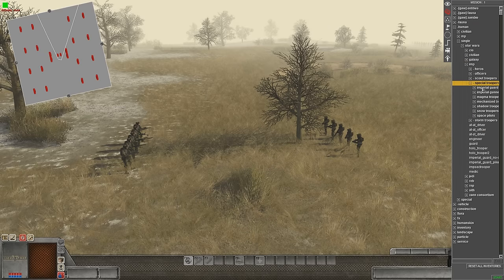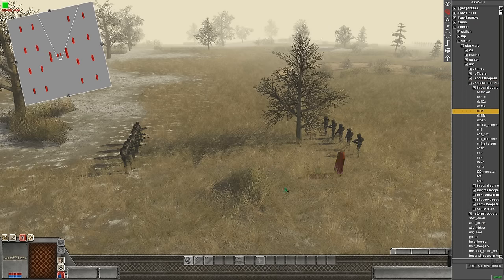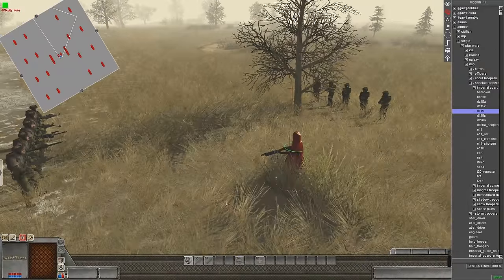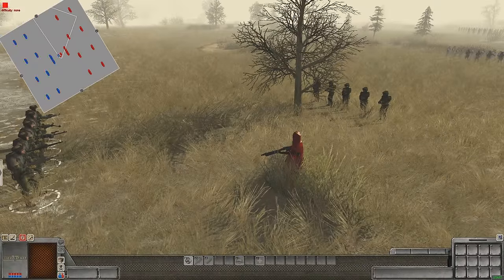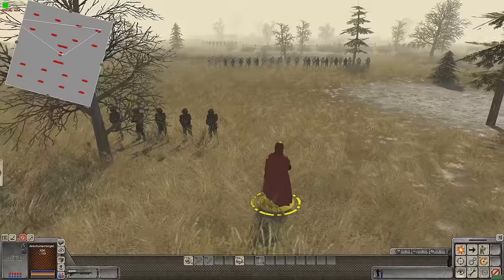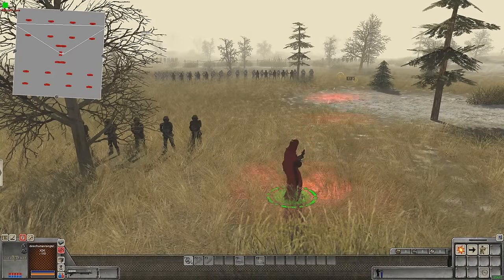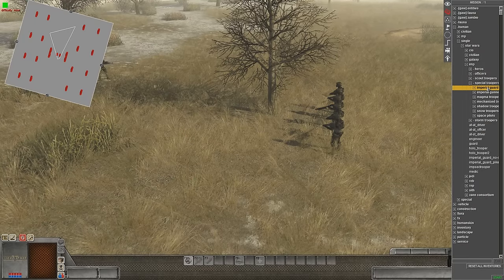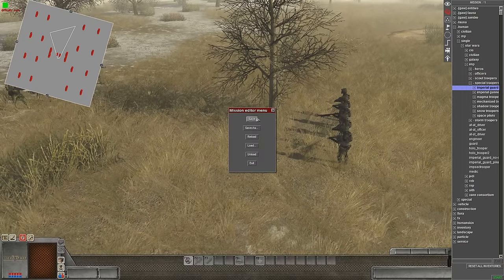So they're special troopers — Imperial Guard. Here we go. Don't they look cool? Look at him. He's not blue. Sweet uniform, right? The helmet and everything else. Freaking Red Guard, man. They're also known as Red Guard, but technically Imperial Guard too.